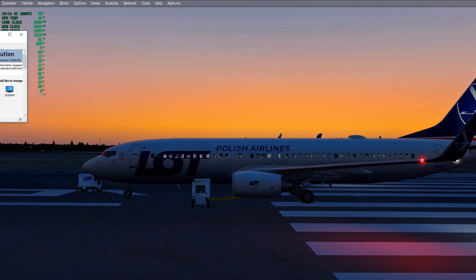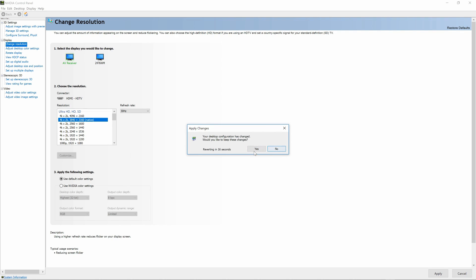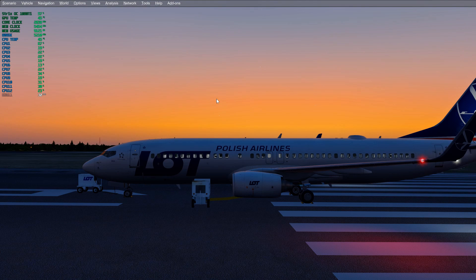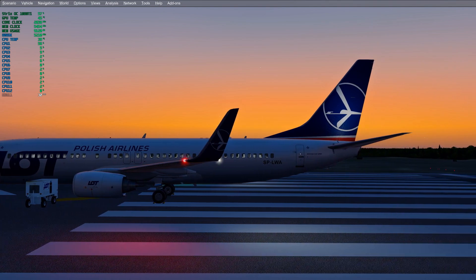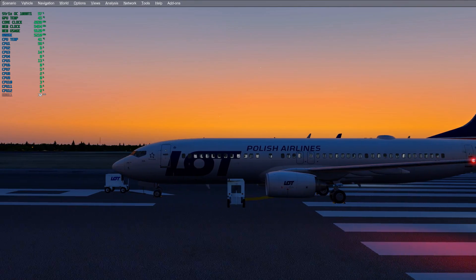Next, I went into the NVIDIA Control Panel. As you can see, I'm on 4K native resolution at 60Hz. I lowered it to 30Hz and applied. Back in the sim, your mouse cursor will be the stuttery part now. It's not as smooth as with 60Hz, but the stutters — as you can see — it's way smoother.